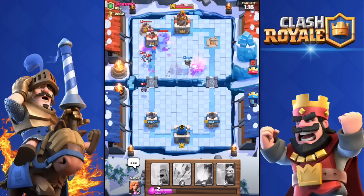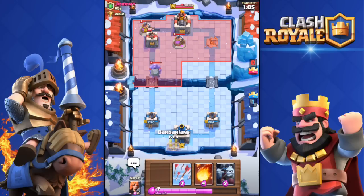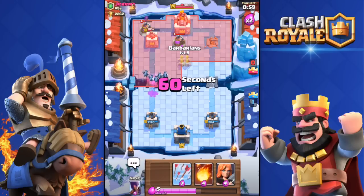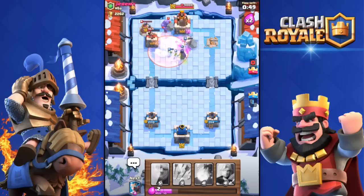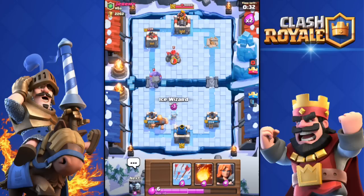I got his tower down to 1100 health. I need to kill that Bowler — using my Minion Horde. Six seconds until double elixir. Dropping the Minion Horde — boom, Bowler is down. He zaps my Minion Horde but I destroy his collector. The Witch gets some hits on the tower, down to 728. Looking good — I think this is a win. He does have a Golem though.